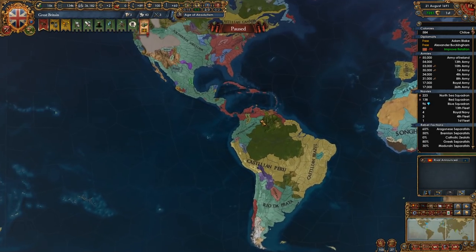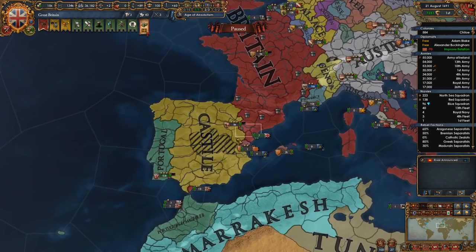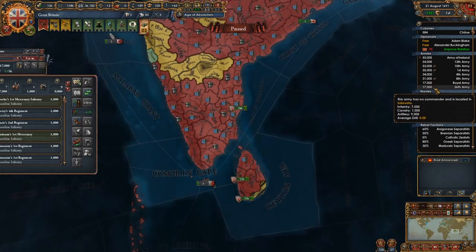Castile has some land in Brazil — Castile, Peru. If there's anything I want from Castile, it would be like their actual mainland stuff. So where are all these armies at?